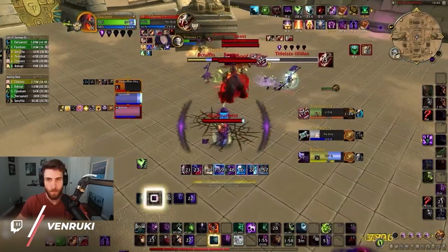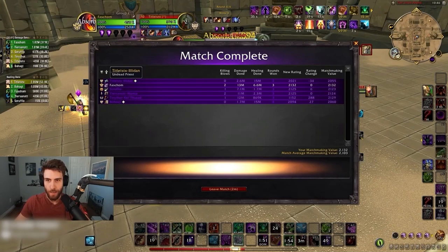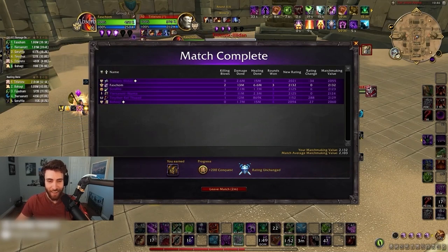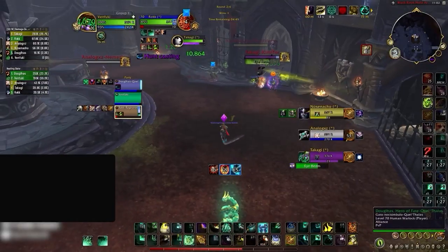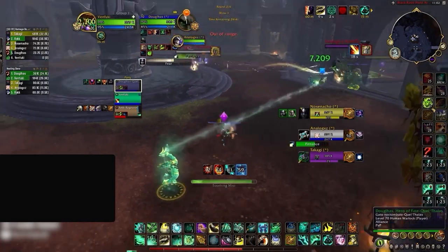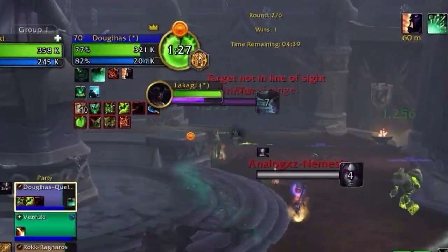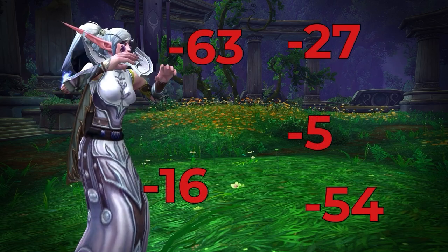Do you ever feel like your partners are doing everything wrong in Solo Shuffle? Are we then? Dude. Seriously? How do we lose? How do we lose? As a healer, you probably had DPS that never trade their CDs and constantly line of sight you. Obviously, this sucks, and it can make rating gains feel impossible.